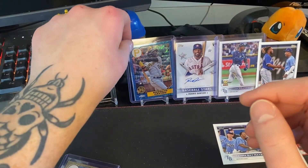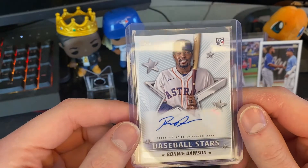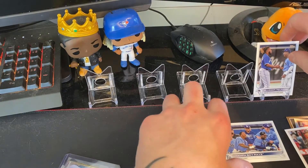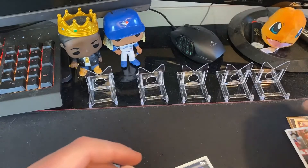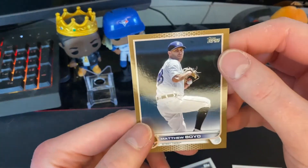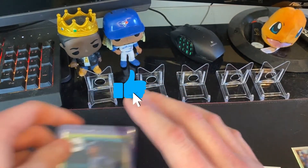Rodolfo Castro rookie card silver pack numbered out of 150. Then I got Ronnie Dawson rookie for the Astros — autograph, not numbered. Boom — the card everyone wants, base Wander right here, beautiful. Then we got our Tampa Bay Rays team card and the Slugger Reunion card. Then three more numbered cards — Pedro Severino advanced stats out of 300, and Matthew Boyd gold. Alright guys, if you liked the video please like, comment, and subscribe for more content. We'll be pulling lots of Wanders this year — be ready for Drew's video coming out soon. Thank you!